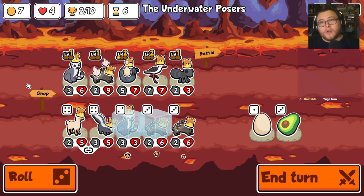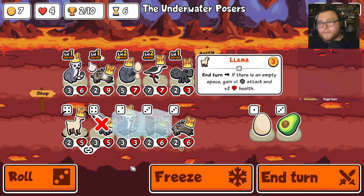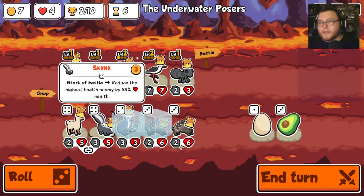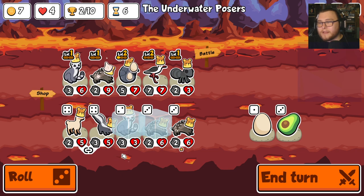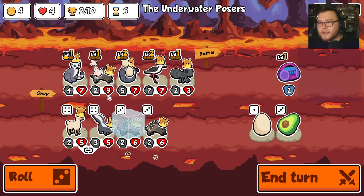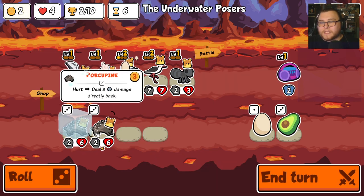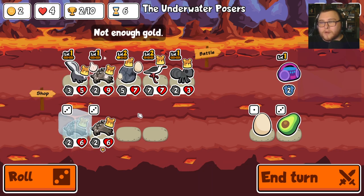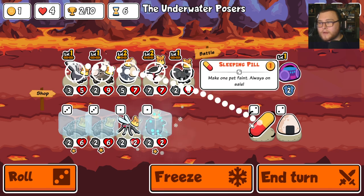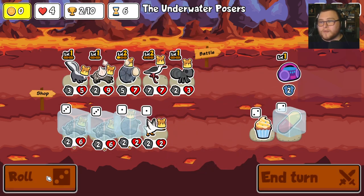Triple animal. Skunk. Well, that actually helps a lot with the guinea fowl. But I really like the llama. Stack you. Another radio — we're going to sell you. We're buying the skunk. We're freezing both porcupines. And we're taking the pill for the ant. Okay, this is the new build.